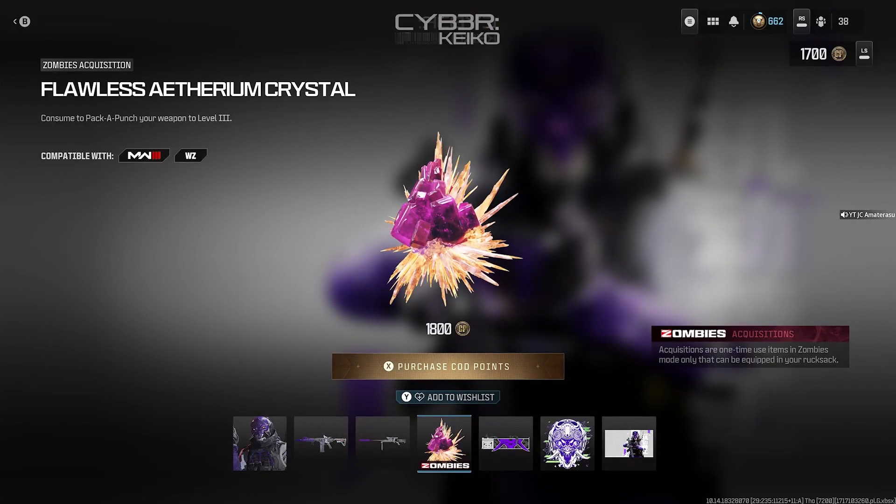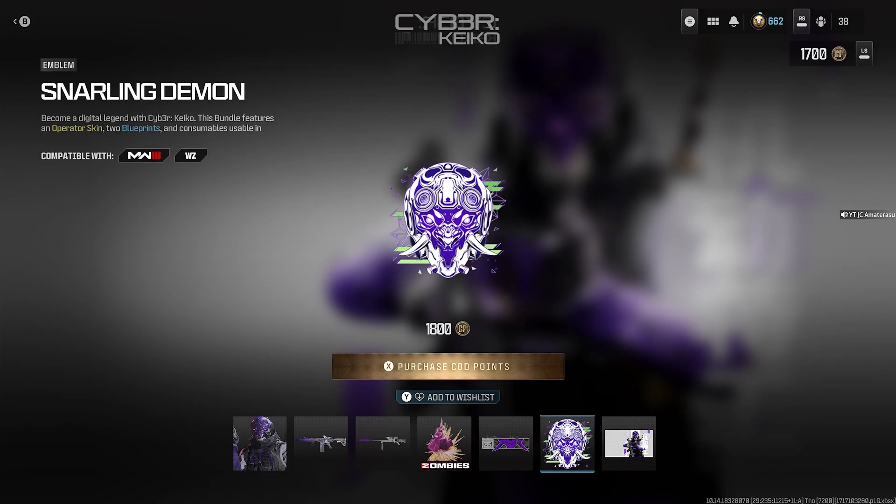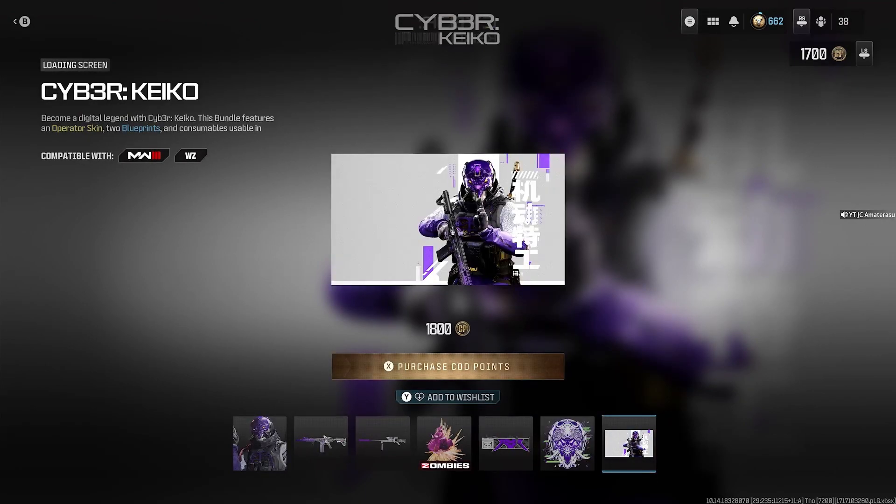Next we get a flawless Ethereum crystal — a zombies acquisition. Acquisitions are one-time use in zombies and you can equip them from your rucksack. This one only gives you one flawless Ethereum crystal. After that we get the Taking the Horns large decal, the Snarling Demon emblem.